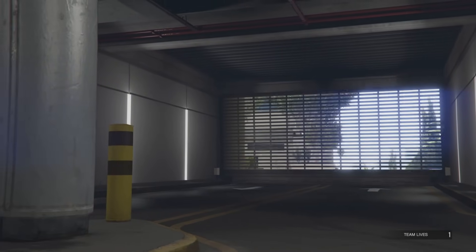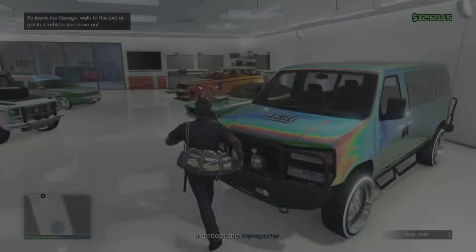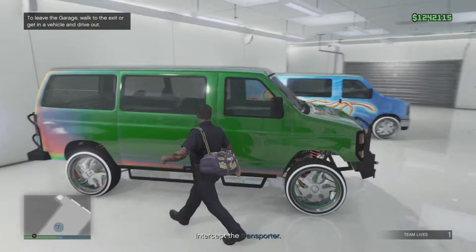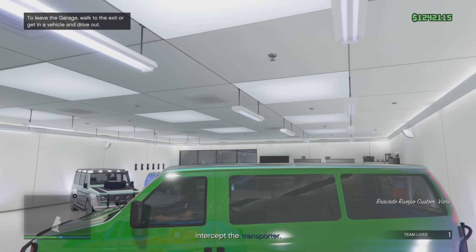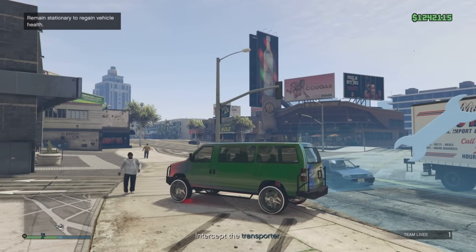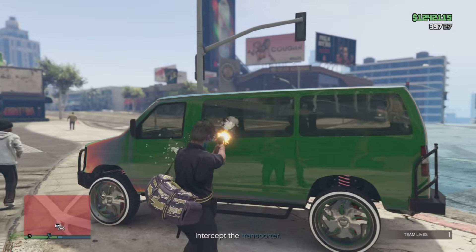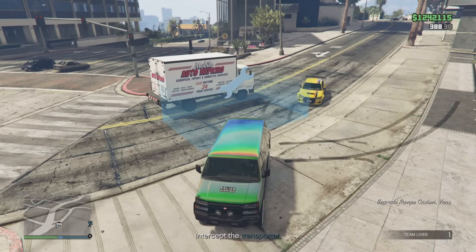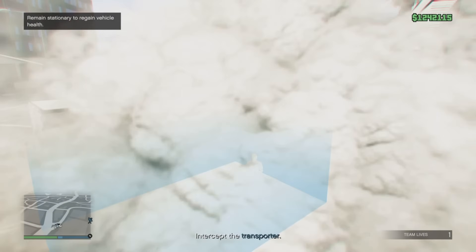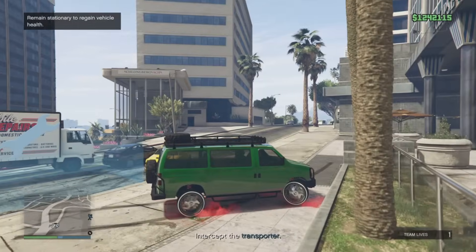Next up I'm going to jump in the Rumpo. If you take the Rumpo to the mechanic shop you cannot put these mods on it, so this glitch is giving it a full upgrade it usually can't have. Jump out, give it a bash, jump back in and drive it into the blue circle. And there you go — we've got the full roof rack and the two spare wheels.